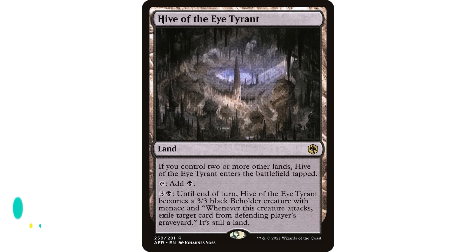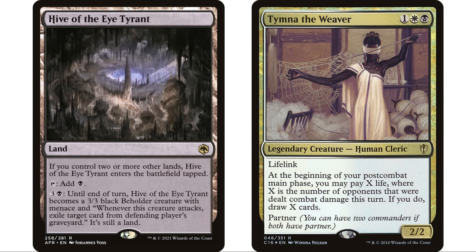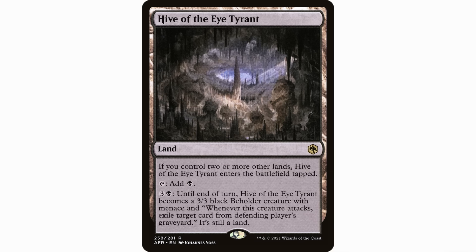There is also a new option for man-lands from Adventures in the Forgotten Realms — Hive of the Eye Tyrant. If you control two or more other lands, it enters the battlefield tapped. Early in the game it's probably going to come in untapped, but from turn three onwards it will enter tapped. It taps to add a black, and you can pay three and a black — until end of turn Hive of the Eye Tyrant becomes a 3/3 black Beholder creature with menace, and whenever this creature attacks, exile target card from the defending player's graveyard. It has menace and that exile-from-graveyard effect, which I really like — another option for graveyard hate.